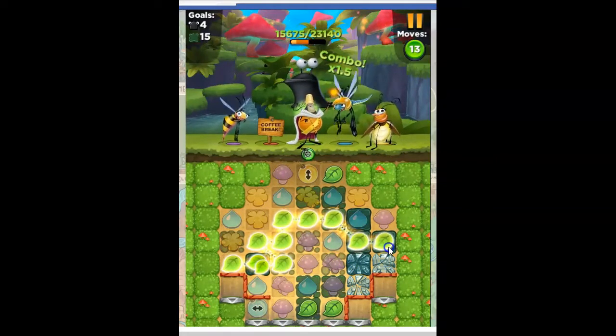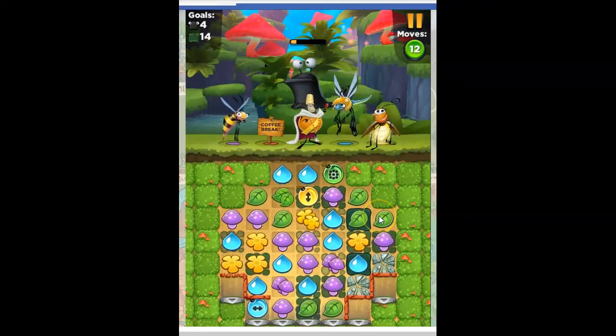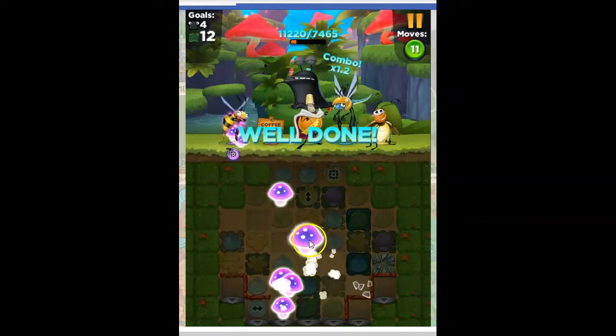Look at this green. Because, of course, the bombs — those are what help defeat the slugs as well. Look at this, lots of bombs. That's a good move right there.